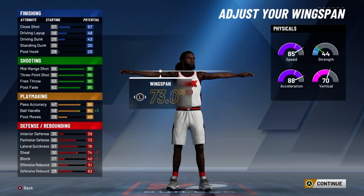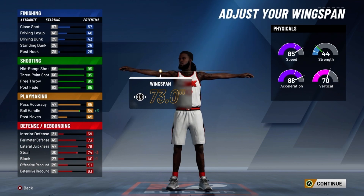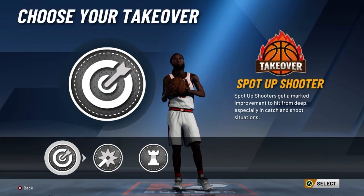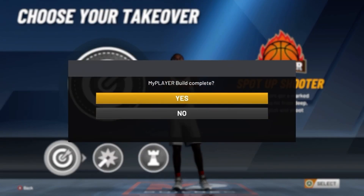For your physicals, you'll have a 94 speed, a 97 acceleration, a 79 vertical, and a 53 strength. For your takeover, go with the spot-up shooter takeover.